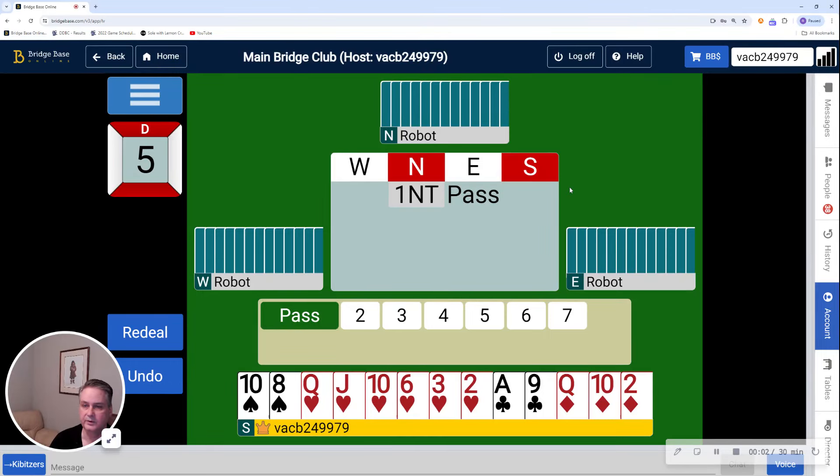Hi, this is Rob Hanley with the Durham Duplicate Bridge Club on Tuesday, June the 25th for the 499er game. We have two hands for you today, and the first one is number five.